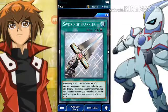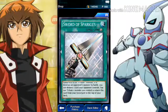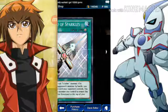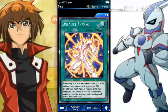Now we're moving on to the spell and trap cards. First up — equip only to an X-Saber monster. If it destroys a monster by battle, you can destroy one card your opponent controls. You can tribute one monster you control to return this card from your graveyard to the top of your deck. This is a really good card — you can get it back into your deck really easily. My bad, it's not a field spell, it's an equip spell. That was called Sword of Sparkles.